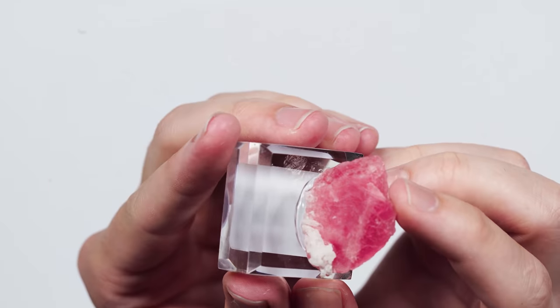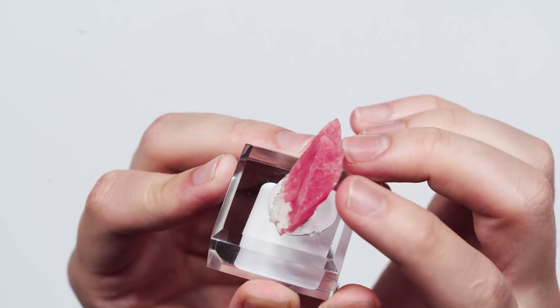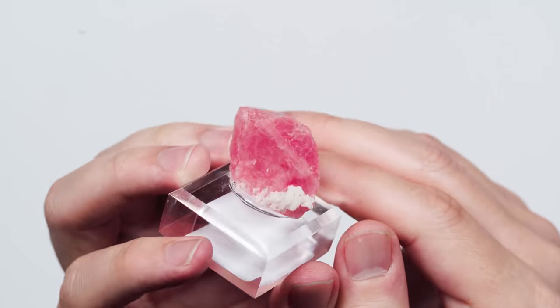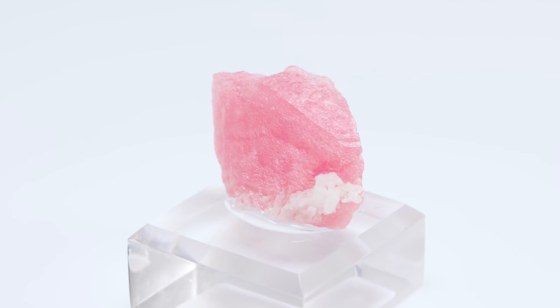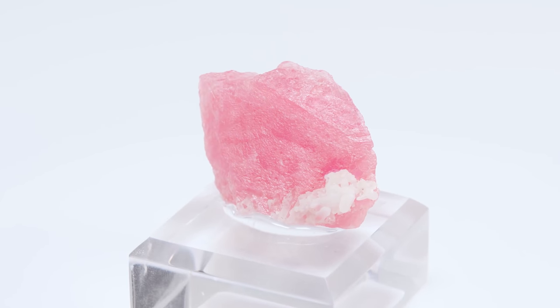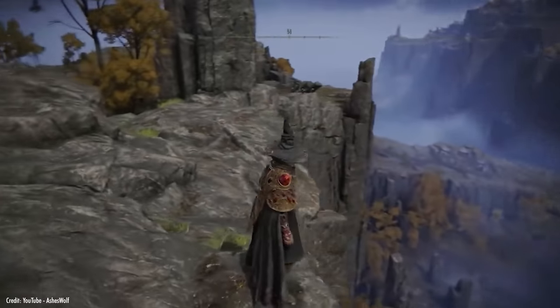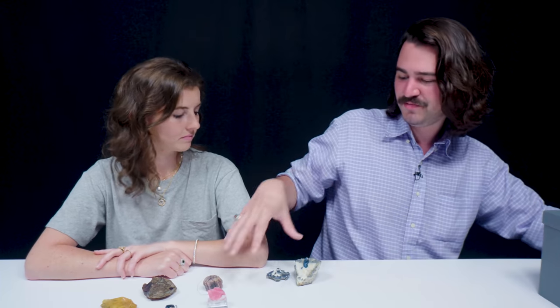Rhodochrosite can have a variety of appearances. One you'll often see is called bacon — it has this typical white and pink and red banding with kind of serrated edges, so it's a rough kind of banding that looks like uncooked bacon. But you can also have these really gemmy specimens that don't have any banding. They tend to be a little bit rarer, which is why I included it in its gemmier form, because it's very rare to find sorcerers in Elden Ring that use the red magic.